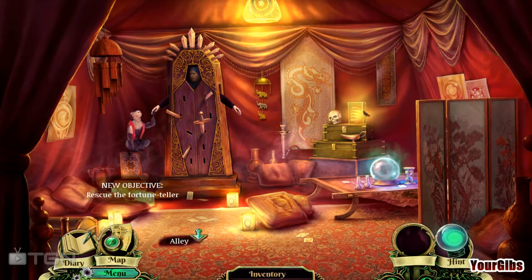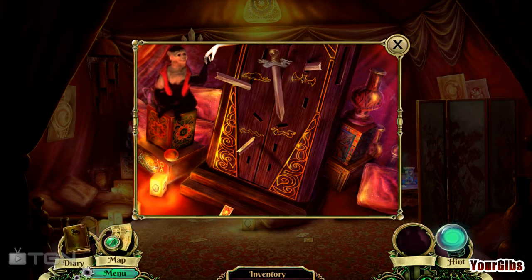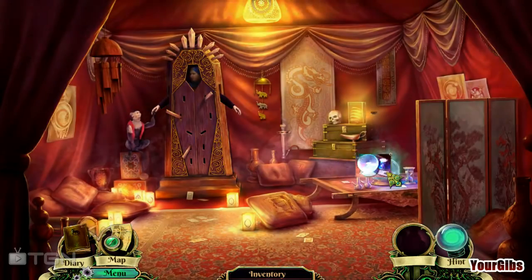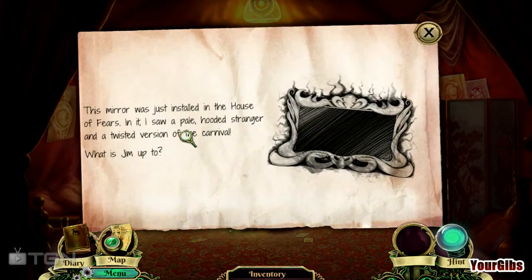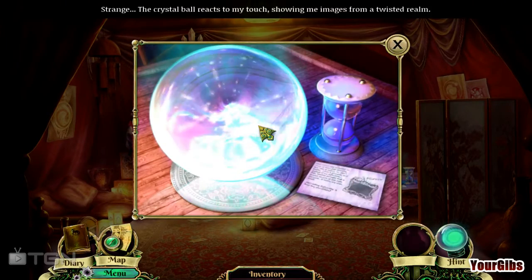The fortune teller has been sort of stabbed — ouch. I need to find the hilts. Okay, let's find the hilts. This mirror was just installed in the house of fears, and I saw a pale hooded stranger in a twisted version of the carnival. What is Jim up to? I would say he's up to no good.